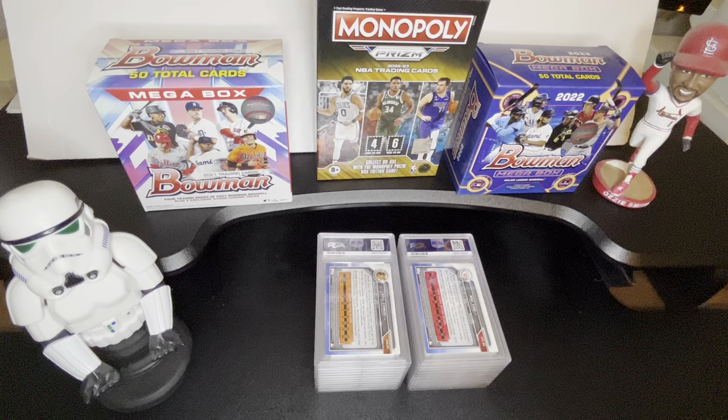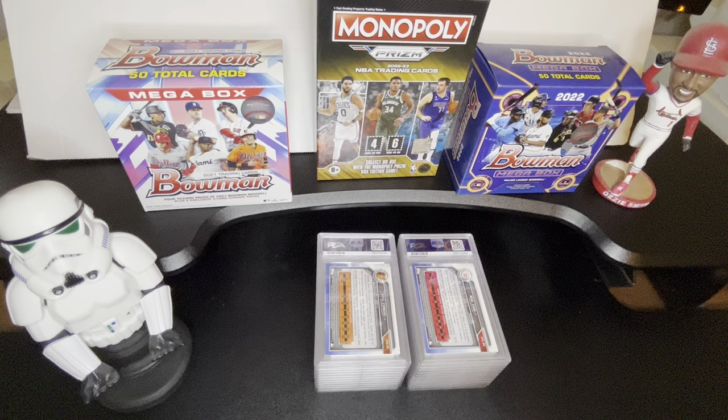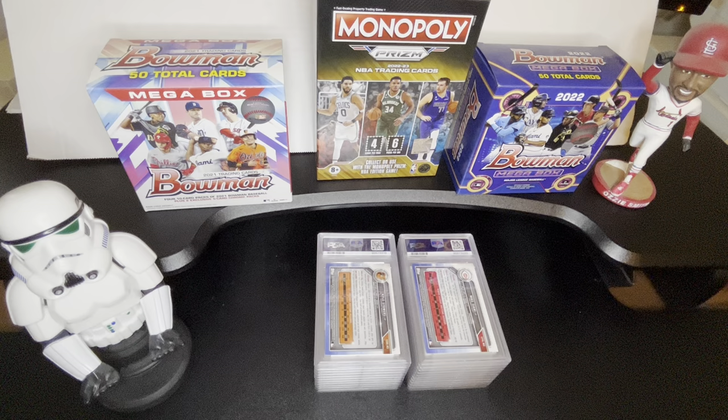Hey everybody, welcome back to another PSA reveal from Gem Mint Masters. I've got a 22 card submission here. My last reveal, which is actually my first, so this is number two — that one took about 10 weeks from PSA. I submitted this one about two or three weeks after that, but I got it back one week after. You really never know how quick PSA is going to move with these things, but this one did come back a little bit quicker.